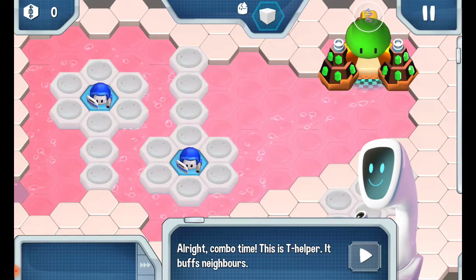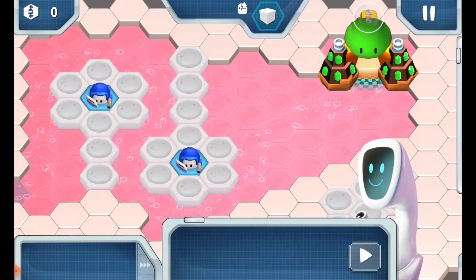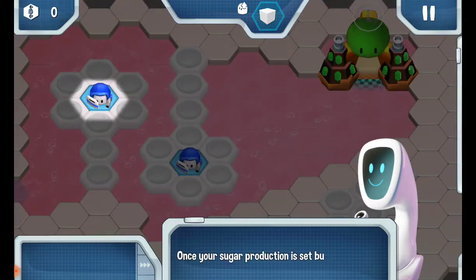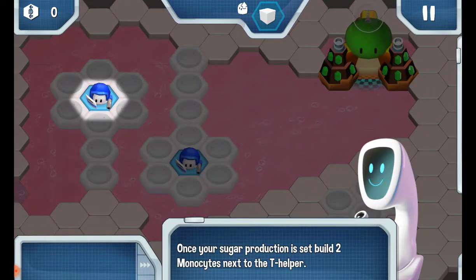Alright, combo time. This is T-Helper — it buffs neighbors. T-Helper works with other cells for incredible effects. Once your sugar production is set, build two monocytes next to T-Helper.